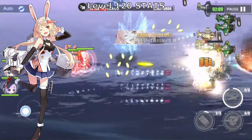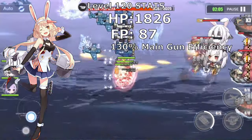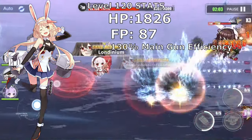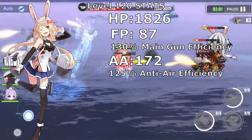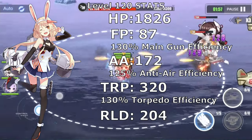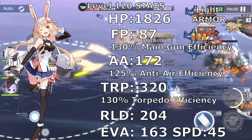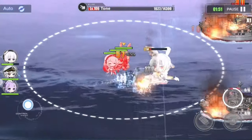Benson is no different. She has 1826 HP, 87 points in firepower, 172 in anti-air, 320 in torpedo, 204 in reload, and 163 in evasion, with light armor to top it up.